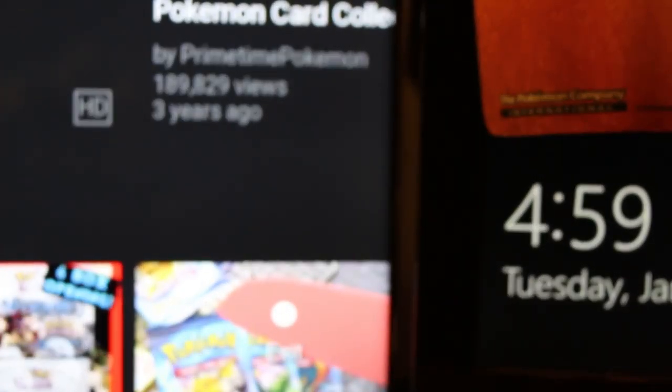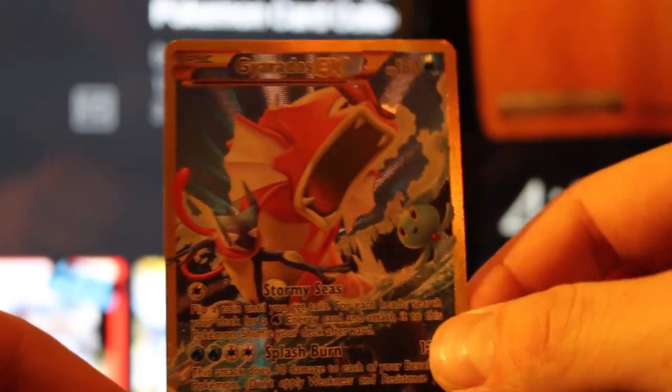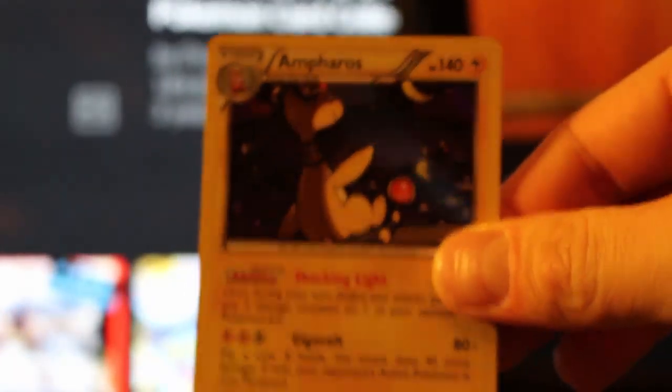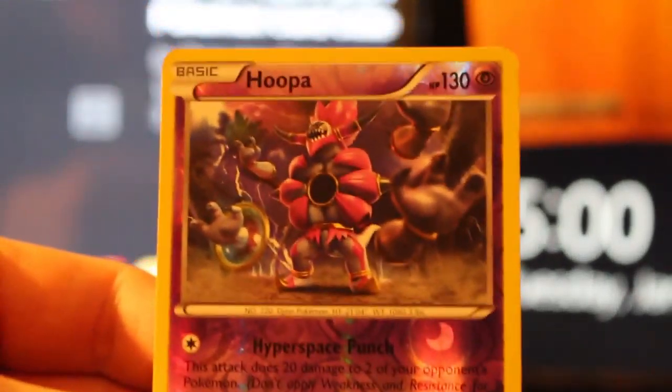To summarize our pulls: we ended up with a Landorus, the Gyarados EX Full Art Secret Rare which just looks amazing, a Blastoise EX Ultra Rare that looks awesome, a Reverse Yveltal, a Holographic Ampharos that looks pretty cool, and the Reverse Hoopa which I also needed.